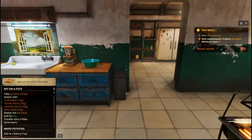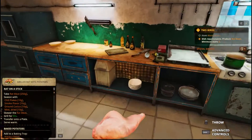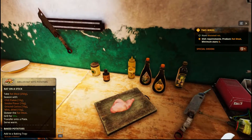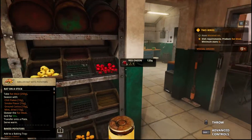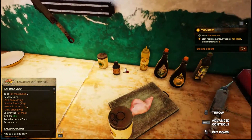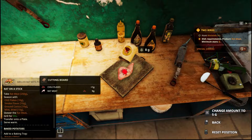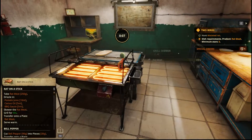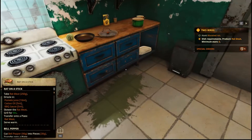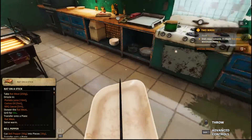Let's get some more rat meat. We might be getting ahead of ourselves but we'll find out. Even with chili flakes, 35 seconds. Chili flakes — ten. That should be done. Rat on a stick is about to be done — let's switch back to that. Transfer to a plate, get a kebab plate. Serve warm.